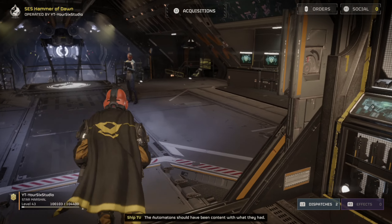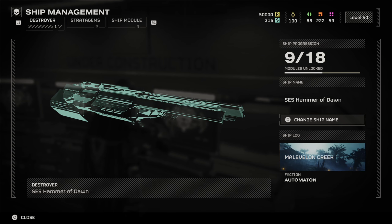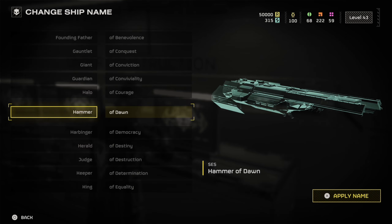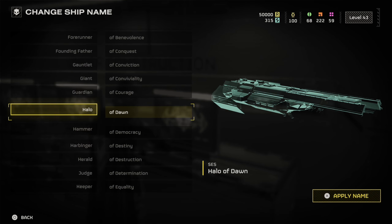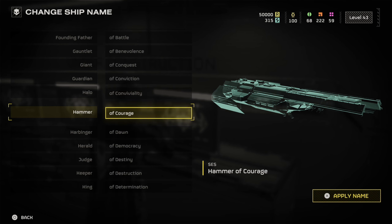Just go back over to these ship management computers and select one. Then look on the right-hand side — if you're on PlayStation you have to press Square to change it. If you're on PC, look on the right-hand side and it will say 'Change Ship Name.' From there you can choose a ship name and then press X to confirm.